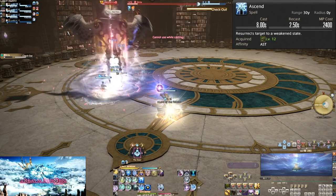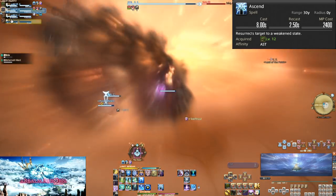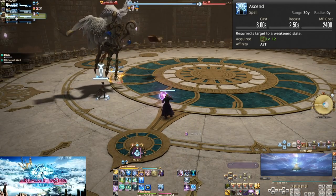Also, remember that one of our starting role actions is Swiftcast. This removes that 8 second cast time entirely. With our GCDs taken care of, let's move on to our Astrologian abilities.